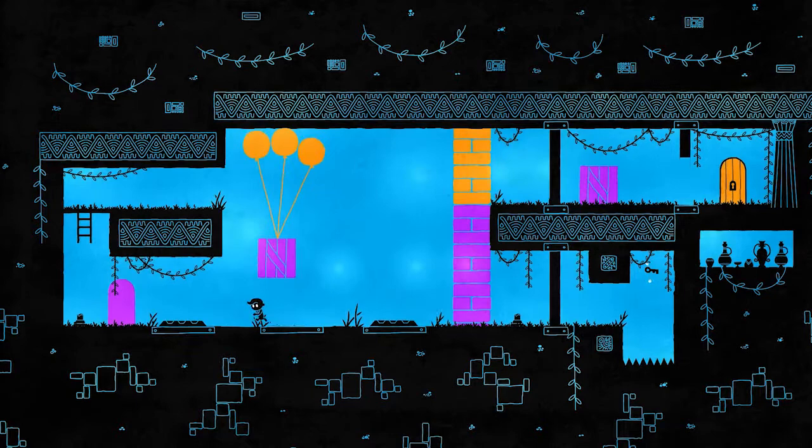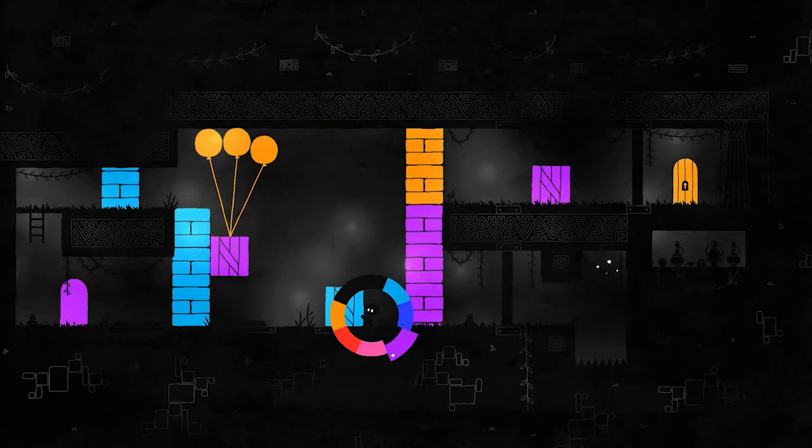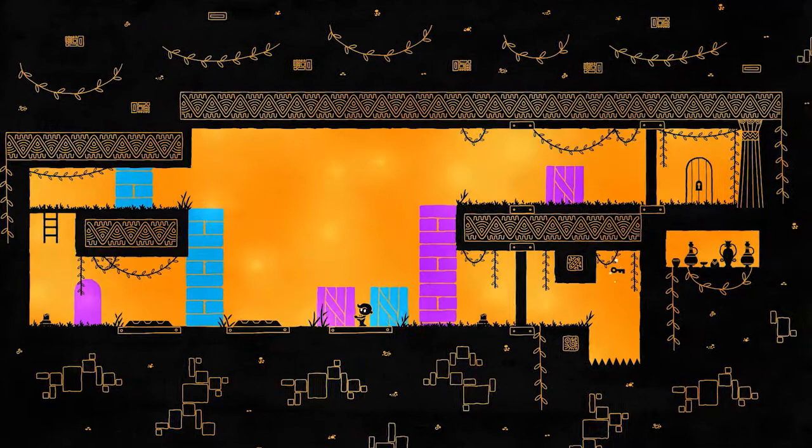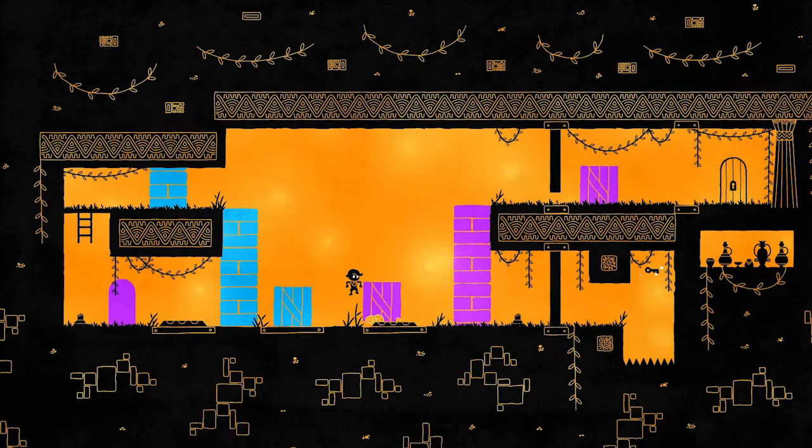I think I might have messed this up slightly, but it's okay — we can still do this. So let's drop you down by getting rid of your balloons. And then I want you to be pushed all the way here. Let's get rid of purple so we can get you underneath there. There we are. And then get rid of yellow, so you are on there.